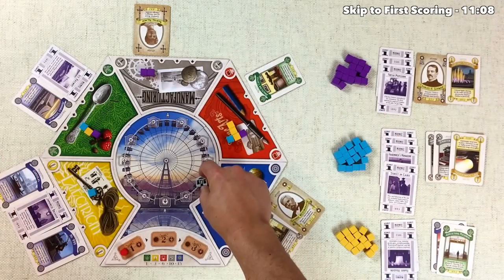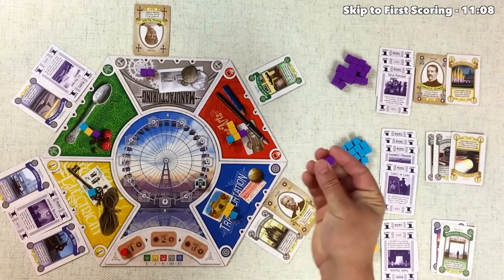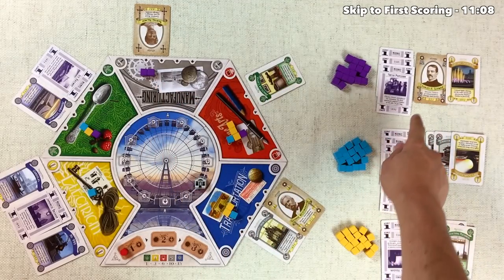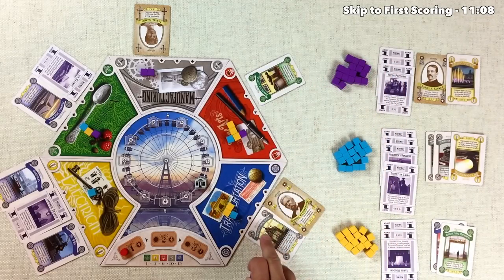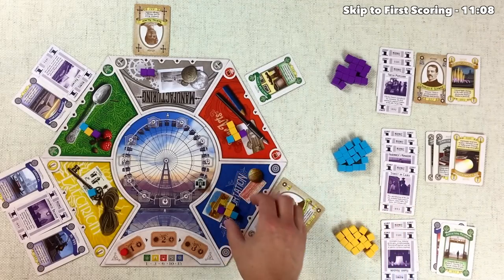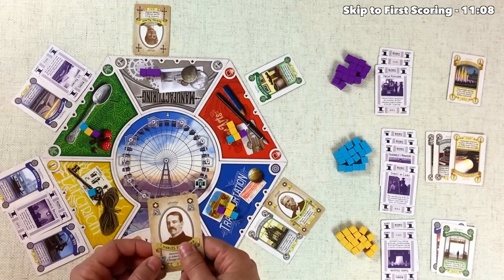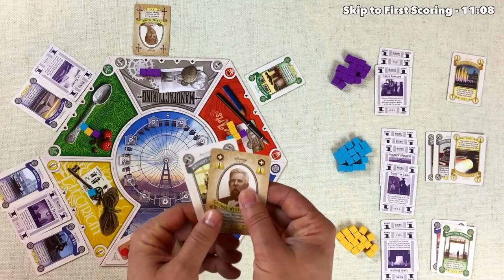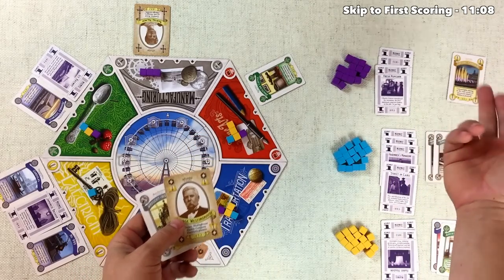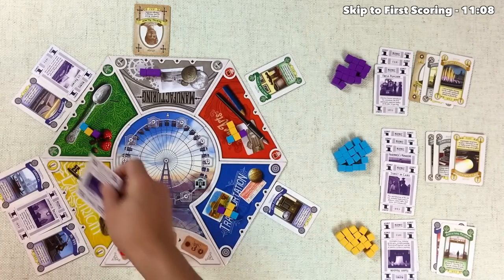Back to us — we can see by the trolley car that we're getting close to the first scoring, with only two more midway tickets needed. We know we'll put a supporter in the gray zone because of Charles Schwab's card. Looking ahead, we could grab this gray card so we have the right color to approve exhibits in a zone we're likely winning. We go into the blue manufacturing zone, using Charles Schwab, and grab two cards including a yellow card. As we refill, we skip the electricity zone because it's full.